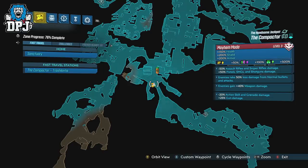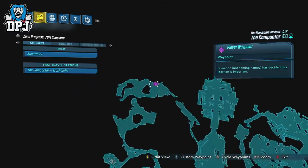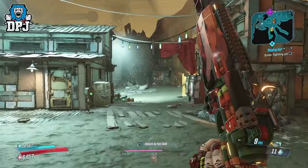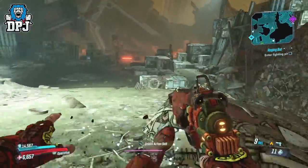Credit to Sad Little Guy for bringing this to my attention. Within the Compactor on the Handsome Jackpot there is a boss hiding in the far corner who you should have already faced off against called Scrap Trap Prime. The location you will see me going to on screen now will take you directly to him.